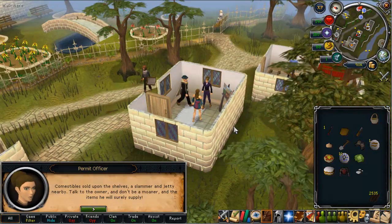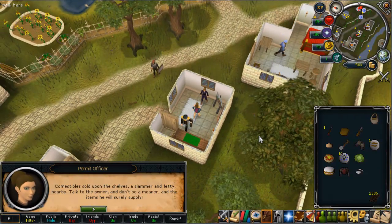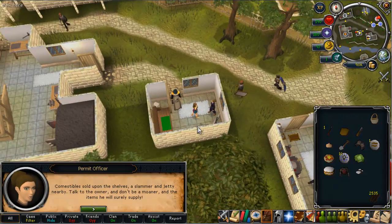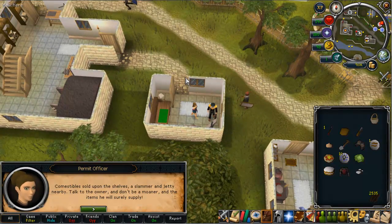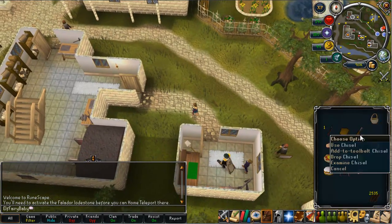Here we go — the next contact clue says: 'combustibles sold upon the shelves, a slammer and jetty nearby, talk to the owner and don't be a moaner, and the items he will surely supply.' It's referring to a shop — he's on about selling items on shelves. If you don't know the word combustibles, it's basically another word for food, which hints that it's a food shop. Then it mentions a jetty, which is like a port — the big wooden planks going out. So you want your next three items: a mithril arrow, soft clay, and a chisel.